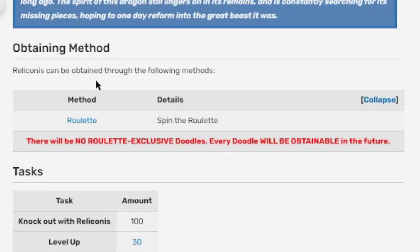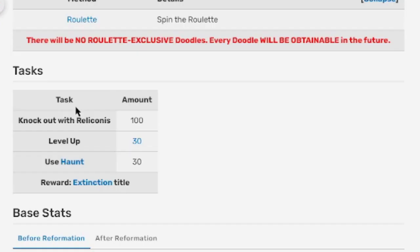Reliconus can be obtained through roulette only right now, until the Runic Island update is out. It did get delayed but could be here any day. It is also in the gem shop at the moment of this video. Tasks to get the Extinction title include: knock out with Rally 100 times, level up 30 times, and use Haunt 30 times. I do need to get that title.